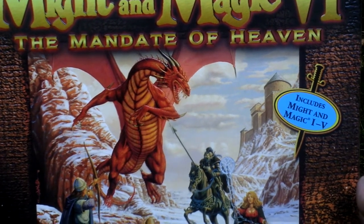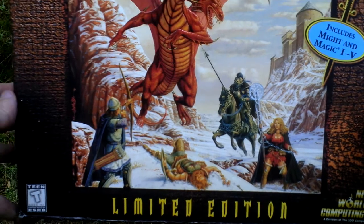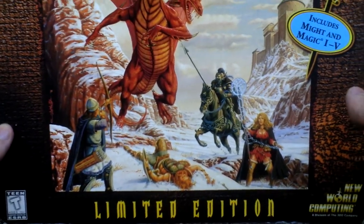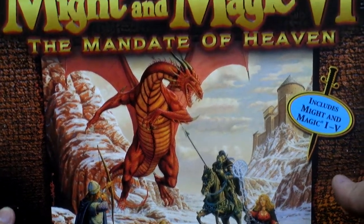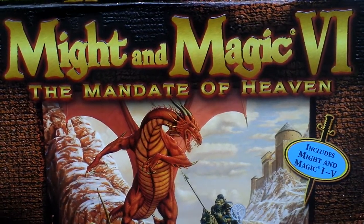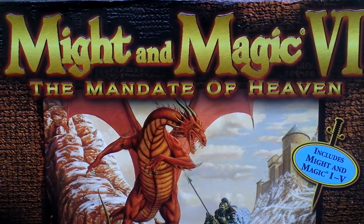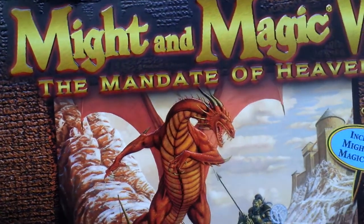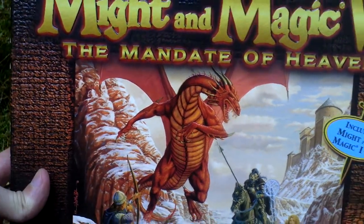Included are Might and Magic 1 to Might and Magic 5. Just don't confuse it with the special edition. The limited edition was released at the same time as the original Might and Magic 6 game, while the special edition was released about five years later, so it's a re-release. Inside the special edition there is just a black and white manual, so don't mistake those two.